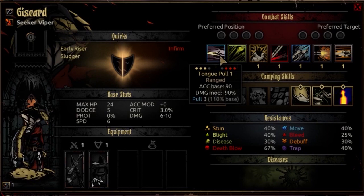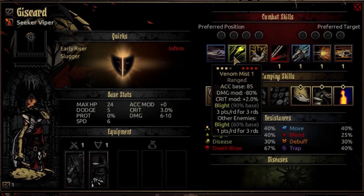Tongue Pull won't do a ton of damage, but you can literally pull anyone to the front rank and have the rest of your party pummel them if they need someone pulled into range. Her second ability is Venom Mist, usable from the 2nd, 3rd, or 4th rank, targeting any opponent. It's a ranged attack with 85 accuracy, negative 80% damage modifier, and plus 2 crit modifier. It hits the target with a blight at 90% base — a little lower than normal — for 3 points a round for 3 rounds.